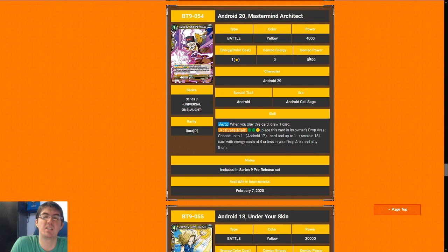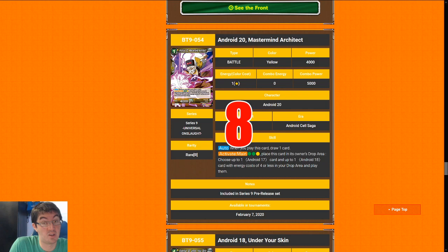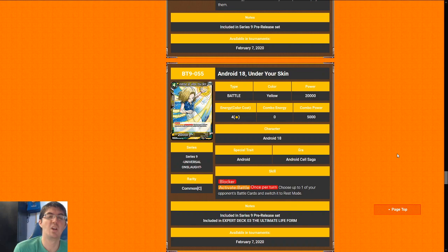Android 20, Mastermind Architect — this card is incredible for a rare. One-cost cantrip for four is really good already, getting at least a six. What makes Android 20 so good is you can pay three to get a 17 and 18 that cost four less from your drop area and play them — their skills are not negated, they don't come into play in rest mode. Play this turn one, combo off the 17 or 18 to defend your life early, then turn three or four pop this off and go to town with cards like the 18 that's critical. Android 20 gets an eight — he's great.